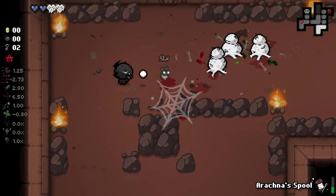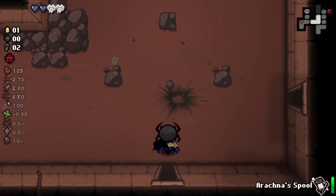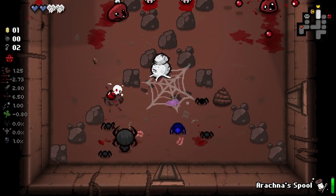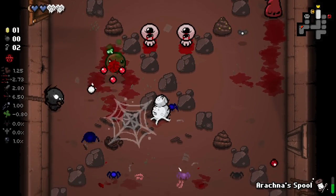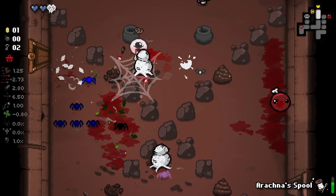Let's do some testing to see if flying enemies can indeed be webbed. No, they definitely can't, which kind of makes sense. We got a doubled blue spider there. I do wonder if these new spider types only spawn via the spool or if, say, we get Infestation 2 as a regular item on any other character — it did say that it adds new spider types. I wonder if these can show up on other characters.